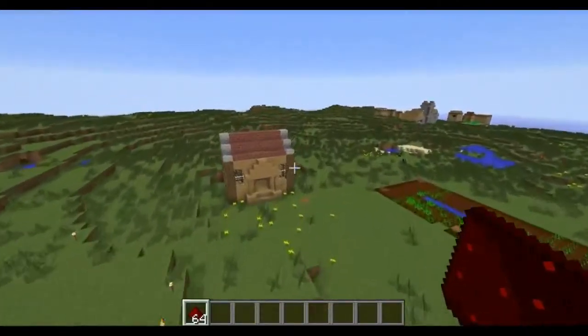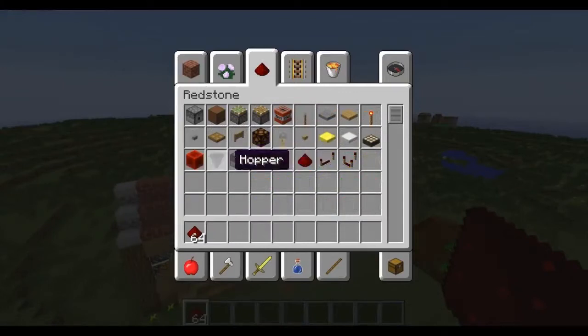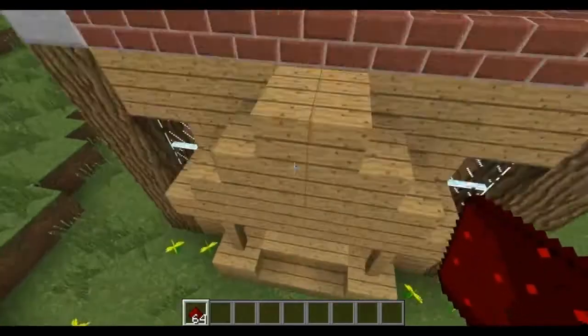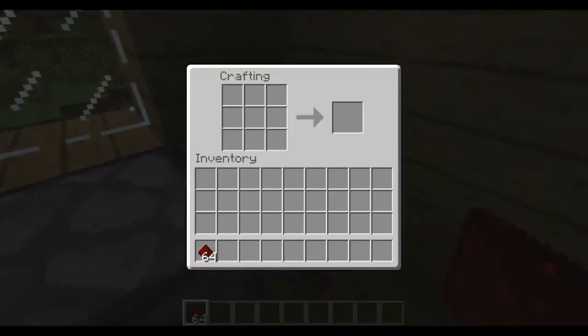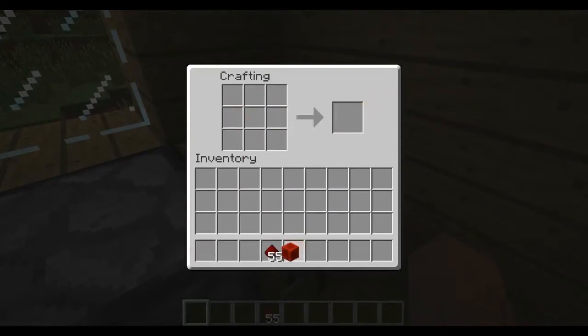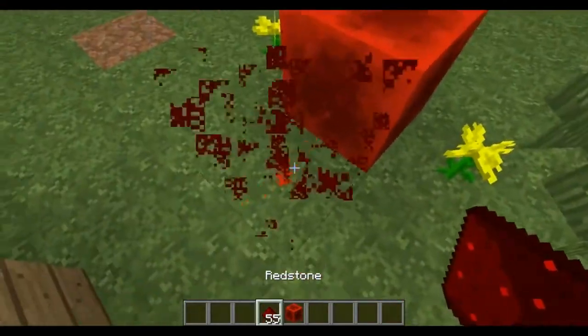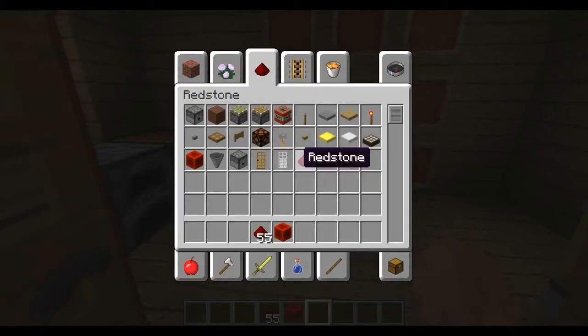You can make various recipes with it. You can even make some blocks — 3x3 like this. If you place it in a crafting table, you can make a block of redstone. That uses it for storage and as a signal source. As you can see, I'm going to put this over here — and yeah, it emits a redstone signal.